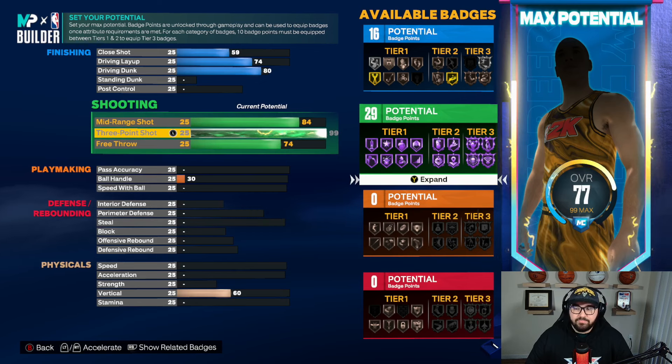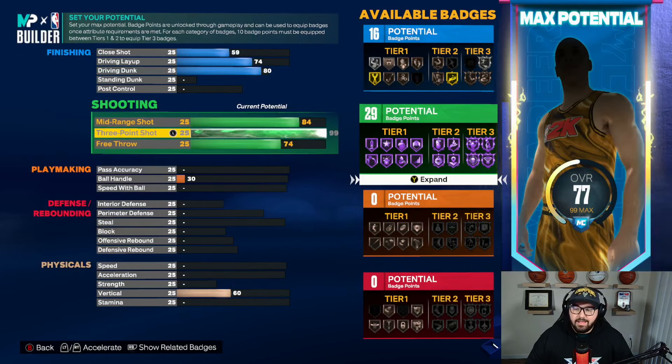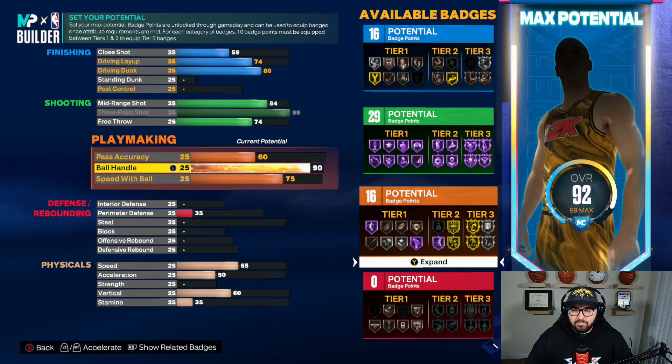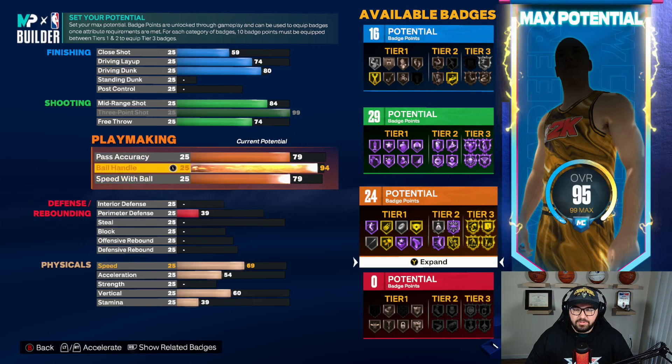We're going to go 99 three-point — absolutely insane. The main point of that is really just for the hall of fame limitless range. You could almost shoot from half court with it. If you really know your jump shot and you get your takeover and all that type of stuff, you really don't miss from anywhere. We can go a 94 ball handle, a 79 pass accuracy and a 79 speed with ball.